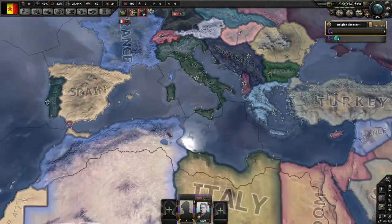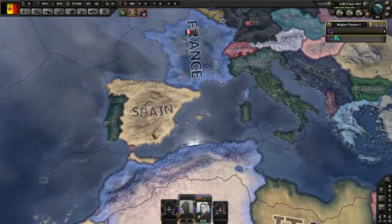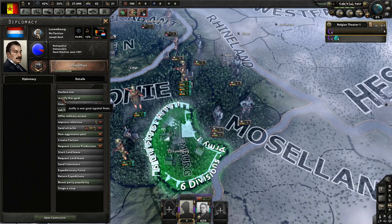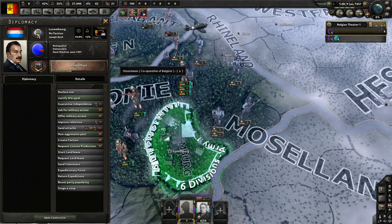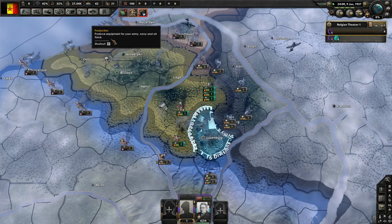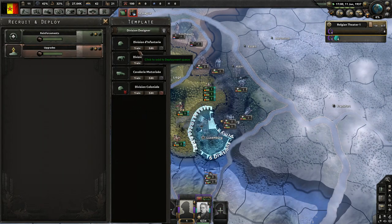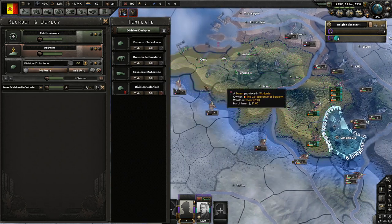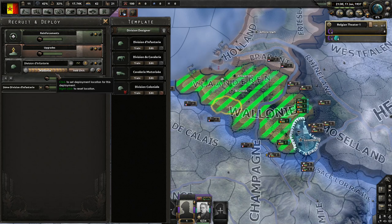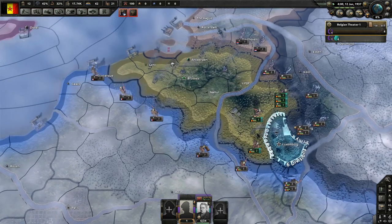Historically, after World War One, Britain and France's economies were devastated, while the US and Japan were not very devastated — lots of money. The British and French were worried there was going to be another naval arms race like the one that led up to World War One, with newer guns and newer tech, and they were worried they weren't going to be able to keep up.